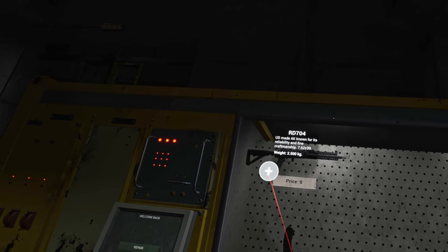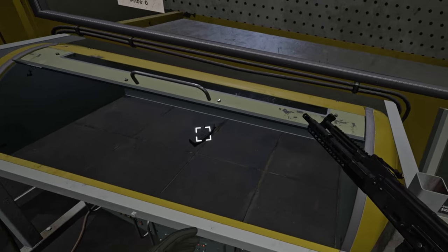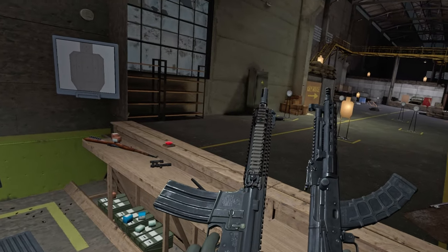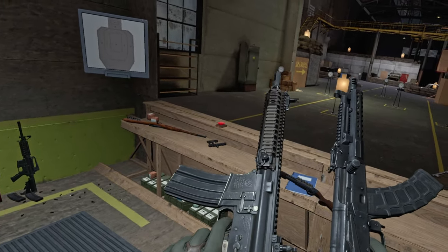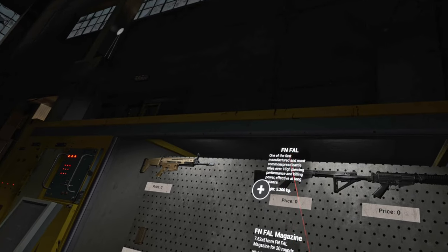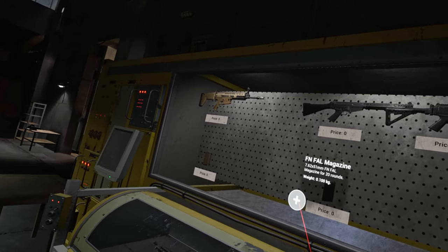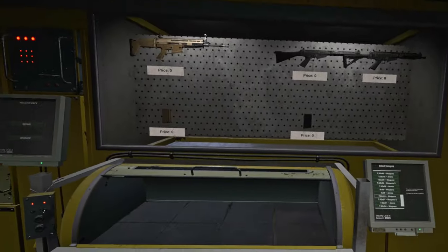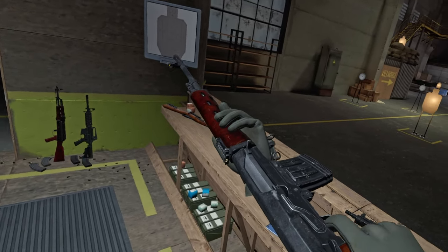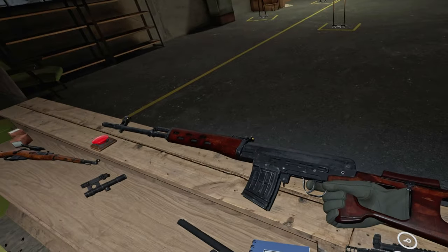Alright, what's next — RD704, it's a US-made AK. I think this is probably my new favorite gun in the game. It's a toss-up between these two guns — I think they're gonna be my primaries now. We did get the FN FAL, and Chuck gave us a new variation of that same gun. We also got a reskin for the tiger rifle — I really like the redwood stock, it looks so classy.